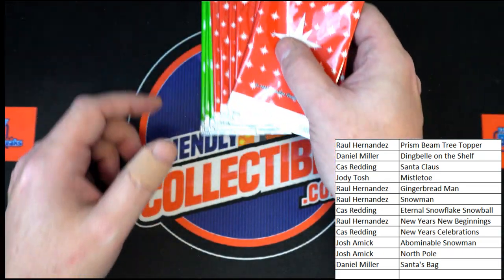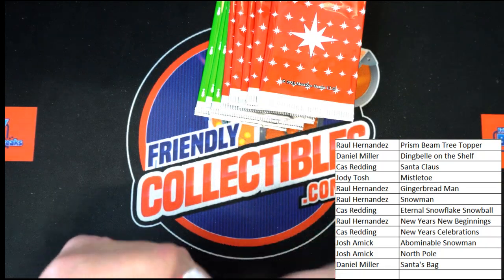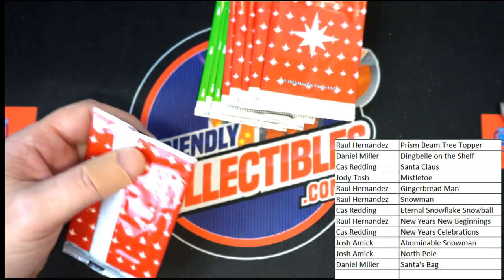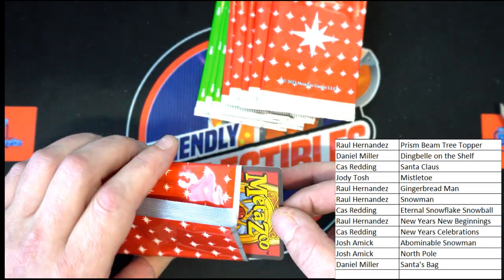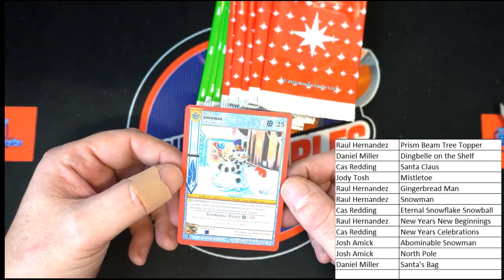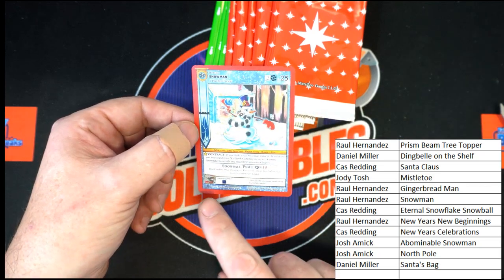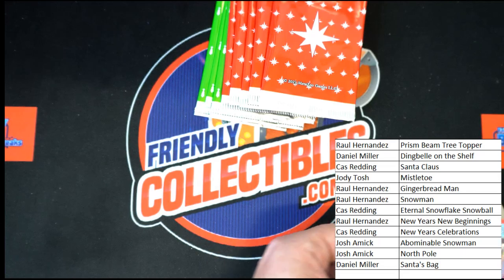There are our 10 packs, let's get after it. First one in the box — let's go. Our first card is going to be a Snowman. That'll be going to Raul H — Snowman, Raul H, that's coming to you. You can see a little Christmas promo hollow right down there. Good stuff.